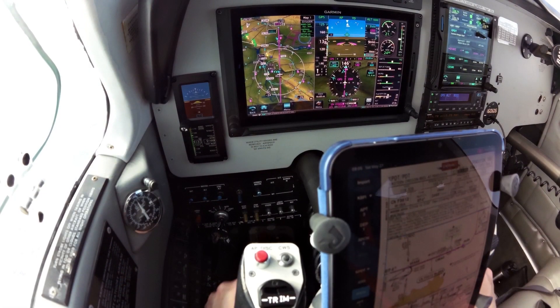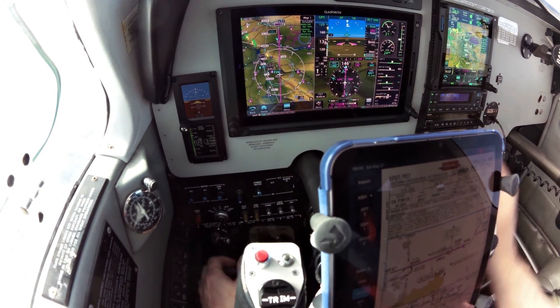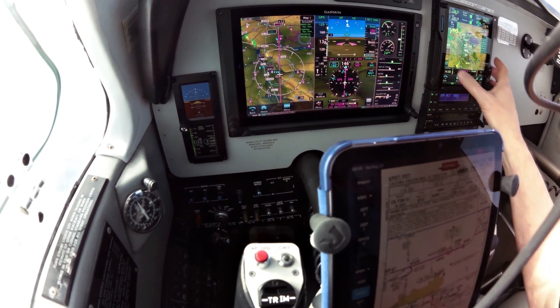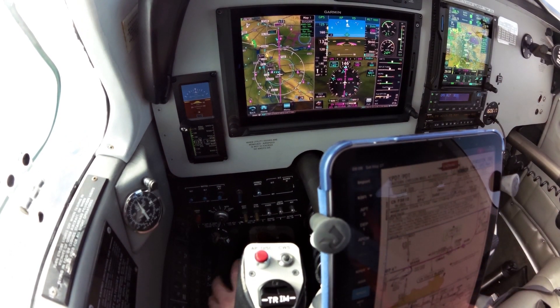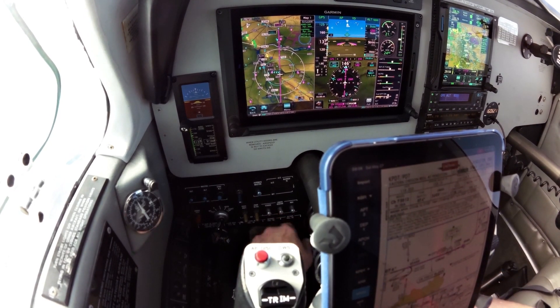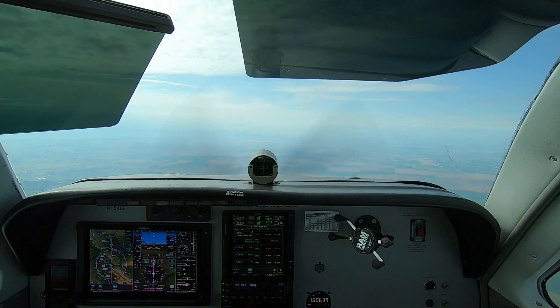We're getting ready for the descent — let's go ahead and take care of the airplane here. Let's switch over to the left tank for the descent and landing. Fuel flow is stable. Landing light is on, strobes, beacon, and nav are on. We don't need any anti-ice protection. Our other descent items are correct.